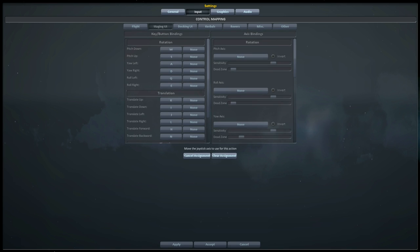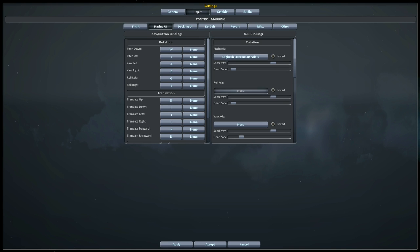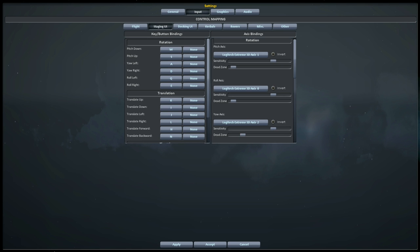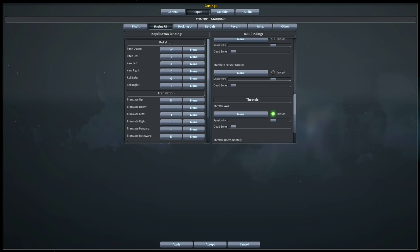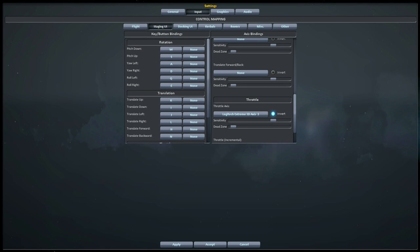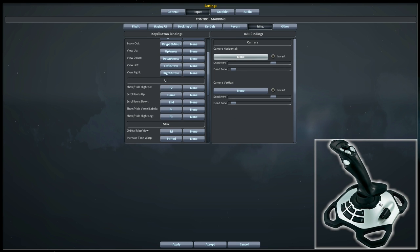With that done, we can go across and set up the main axes: pitch, roll and yaw. We can also set up the dead zones — we just want to get them as tight as possible without them interfering with the SAS. With my joystick, the yaw is starting to wear out a bit, hence why I'm having to set it quite high, which makes me a bit reluctant to recommend Logitech joysticks. With the throttle, you may have to use the invert button just to get the axes moving the right way. Finally, go to the Miscellaneous tab and use the hat at the top of the joystick to control the camera, setting vertical and horizontal axes, and map the two buttons next to it to zoom in and out.